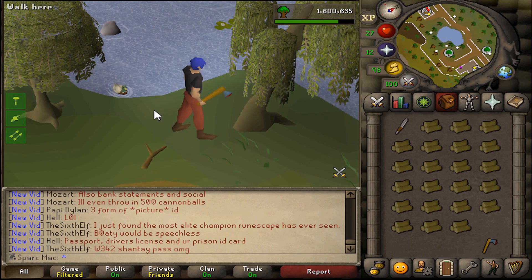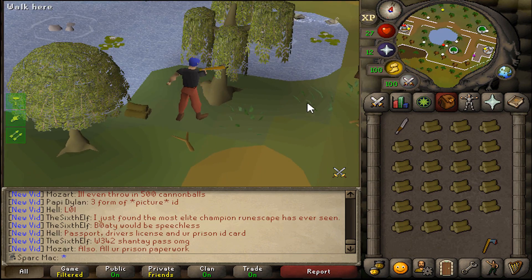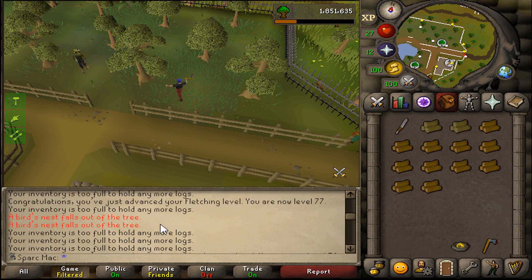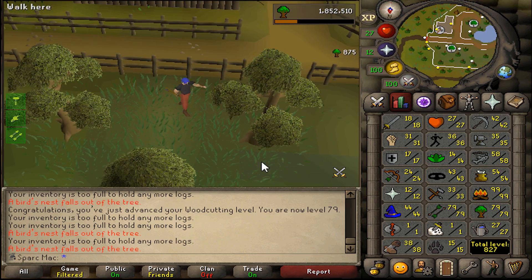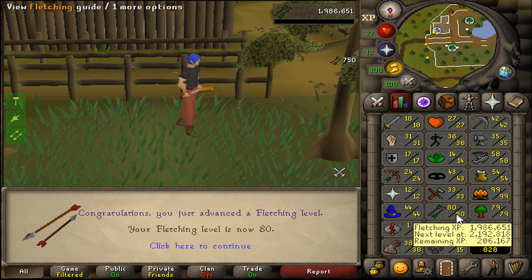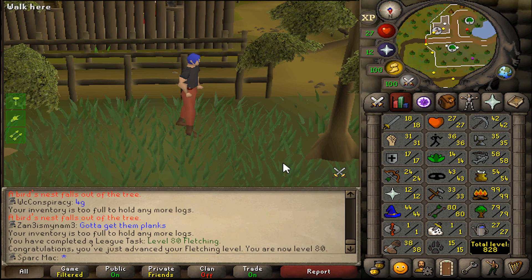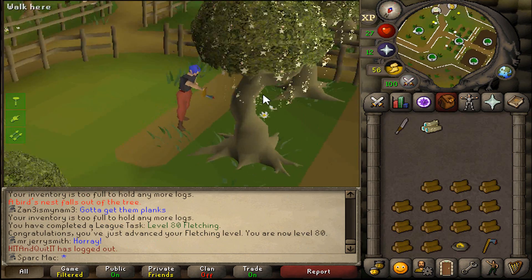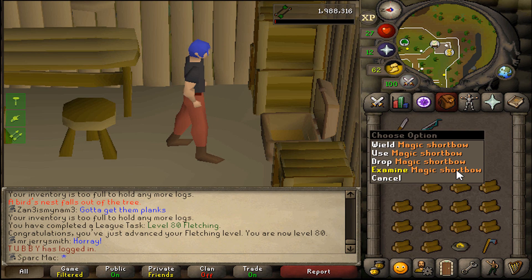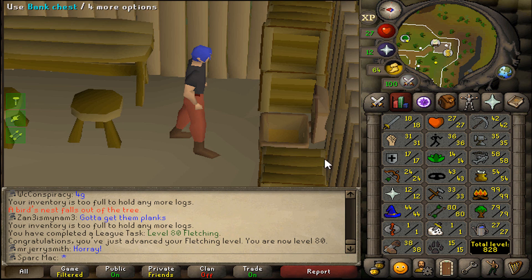There have been 9 bird nests in my woodcutting session, and I've probably gotten about 4 of them. Here comes 80! Yes! You can now make magic shortbows — task completed as well. Magic shortbow has been created! Now we just need 50 range to use it. Shouldn't take too long.